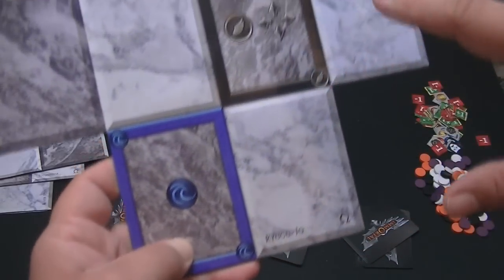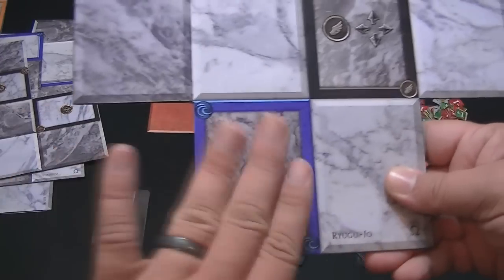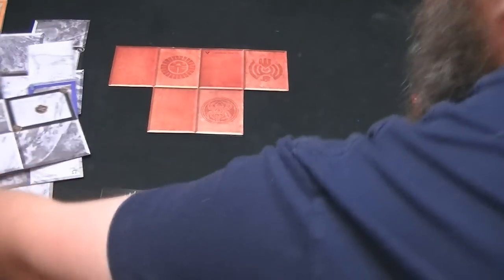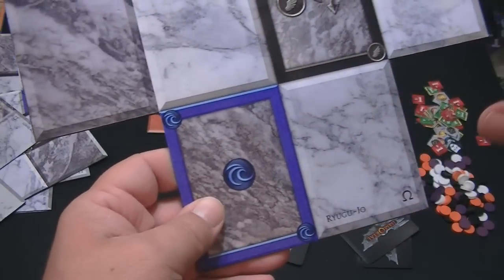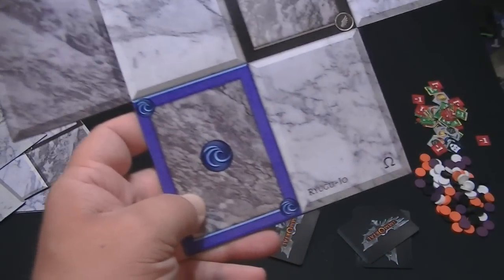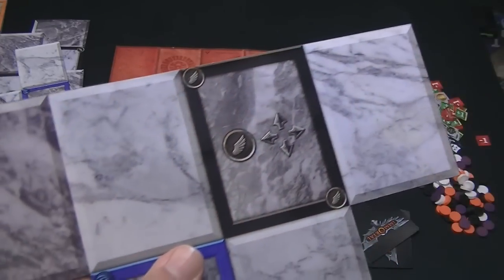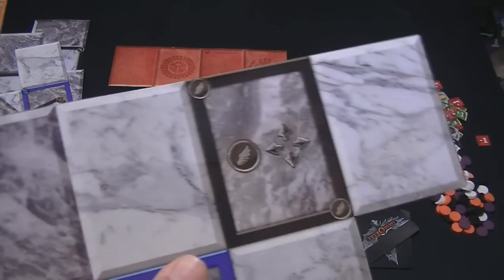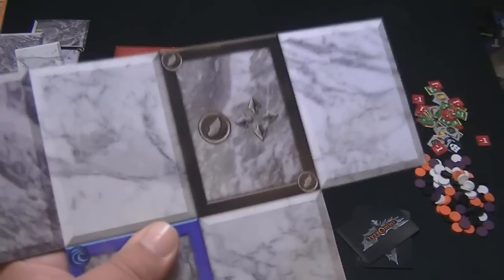You can agree before the game that you're all going to use Omega, all use Alpha, or let each player decide which side they want to use. On the Omega side, if you place a card on a spot — for example a water-based card in a water spot — it gives them plus one to their attack, defense, and power. If you place them on a spot with a black border, they gain the ability of that spot, such as Swift. And if a Swift creature is placed on a Swift spot, they get to use both Swift actions, making them very powerful.